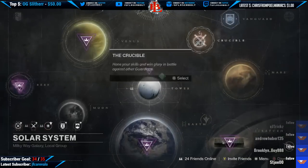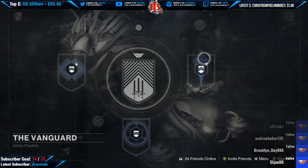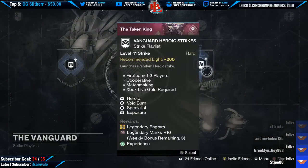For the Vanguard Heroic Strikes we have the following: Heroic, Voidburn — which I'm really happy to see — and Specialist and Exposure. So actually a pretty good time to farm some Vanguard Heroics. If you're trying to farm some Vanguard Heroics, definitely keep that in mind because you're going to want to have those ready.